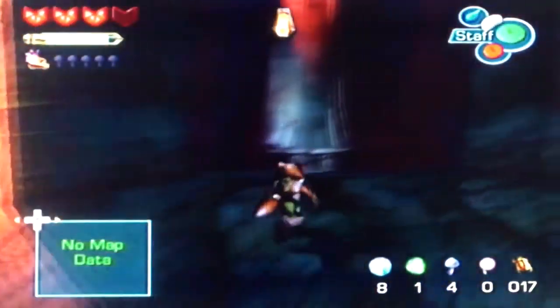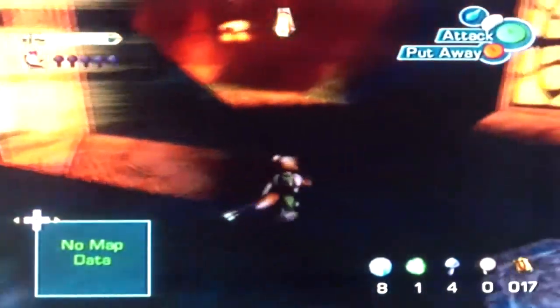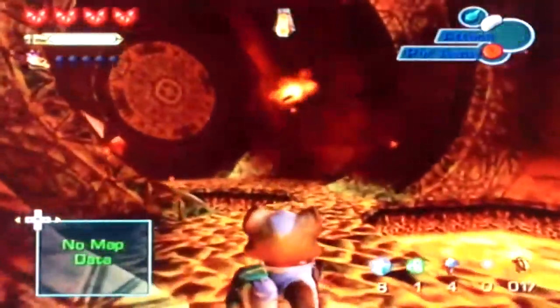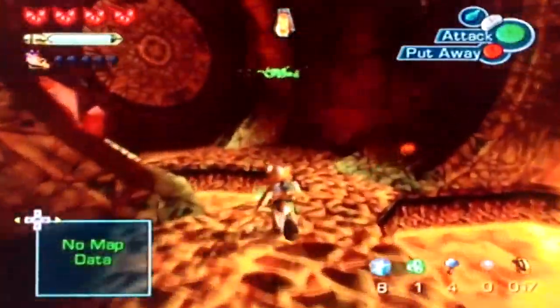Now we can finally take care of those bats — they were kind of invincible, immune to our attacks until now. This is the only way you can take them out, I don't think there's any other way. The problem with this ice blaster is the range isn't that great, so you have to wait until enemies are super close before you can use it.